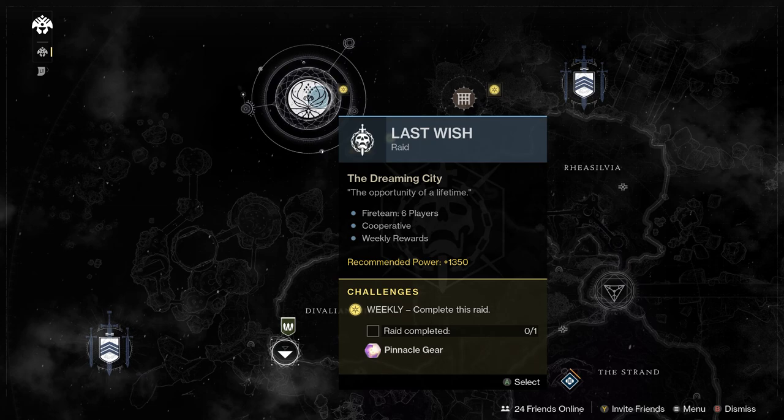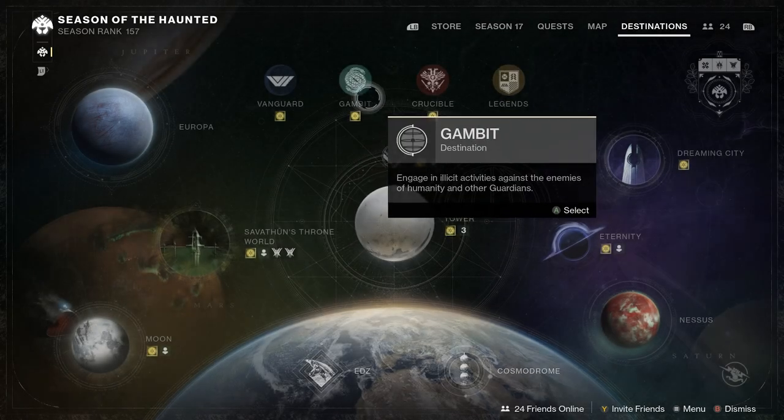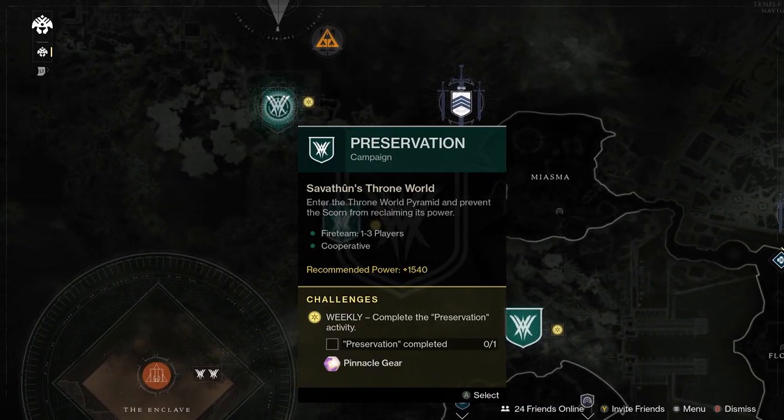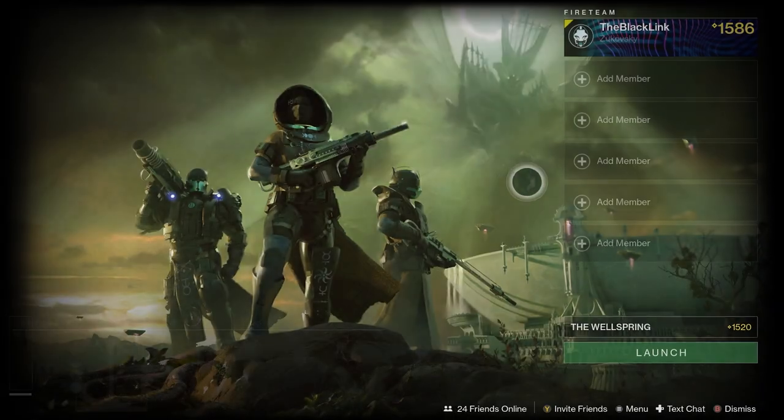Moving on, the legacy pinnacle content this week is the Dreaming City. That means Shattered Throne and Last Wish are both going to be dropping pinnacle gear towards the end. If you're coming down to the wire and still trying to get your pinnacle stuff, that's two bits of content you can run. Additionally, you've got your Preservation reset as well as Vox Obscura.